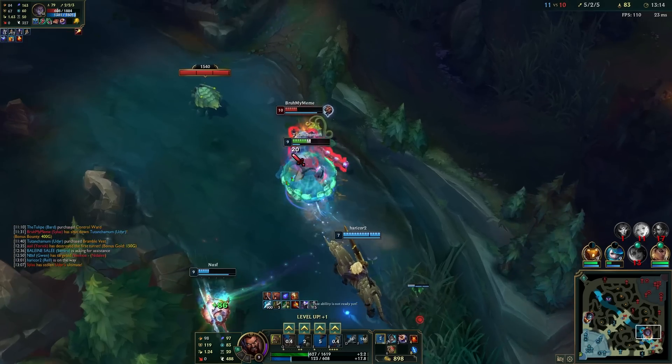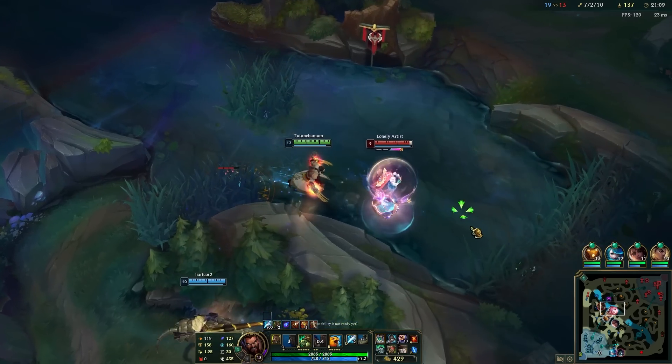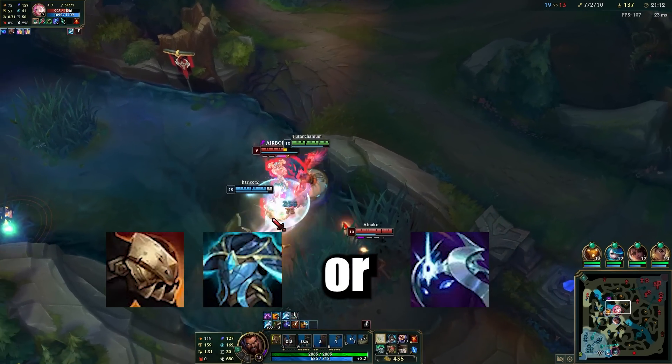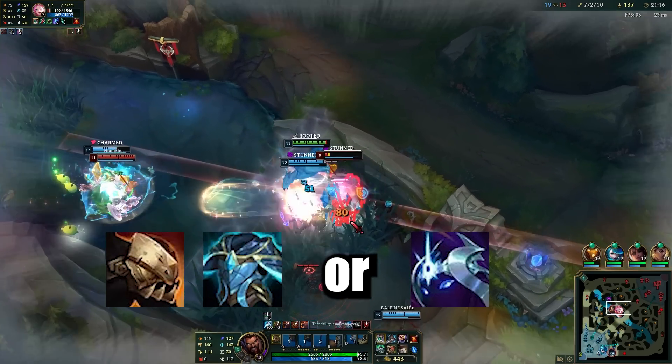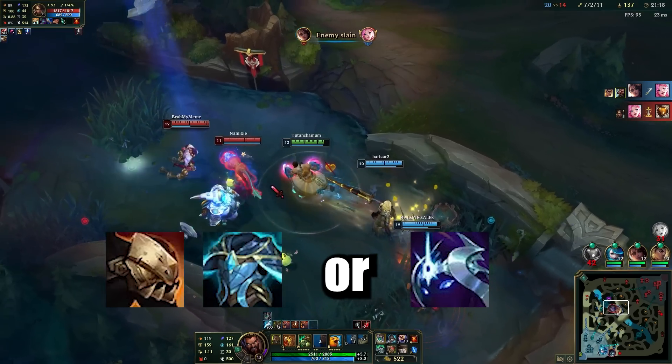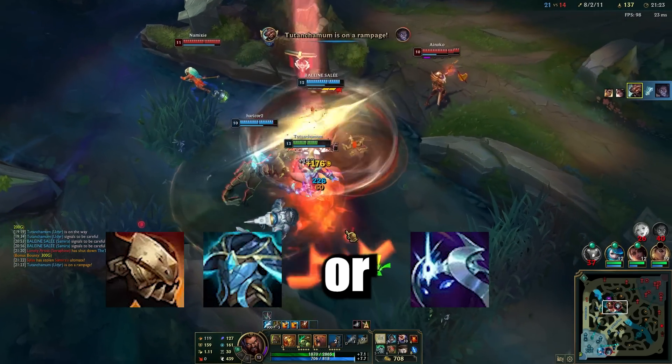Additionally, it will of course also buff your Moonstone healing. The rest of our build is more tank items, so we can endure as much punishment as possible while dishing out recoil damage and heals. Being a bit lackluster in the movement speed department, I would suggest rounding up the build with Deadman's Plate and Force of Nature.